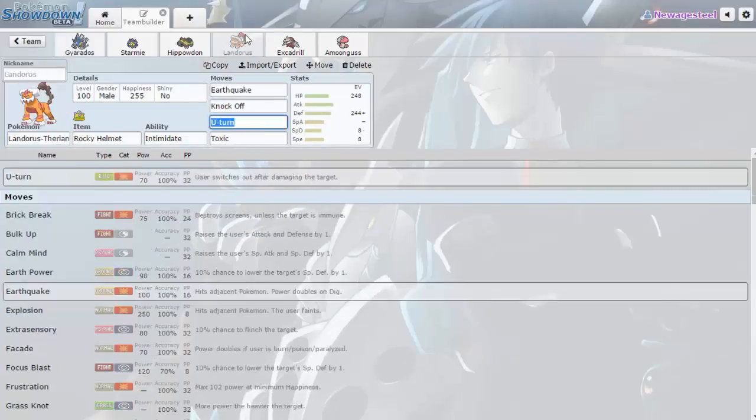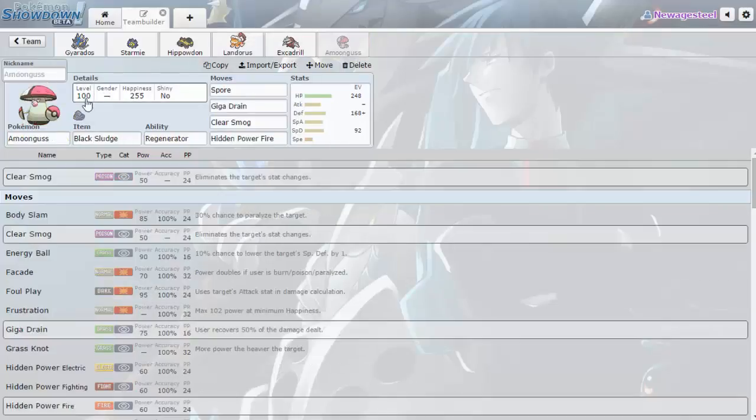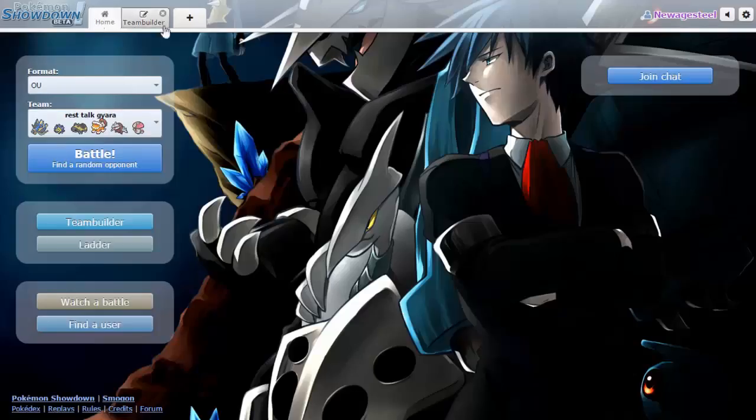Last, I wanted a decent Keldeo and Fighting type answer since my team is pretty weak to them — things like Mega Lopunny. So we have standard Amoonguss: Spore, Giga Drain, Clear Smog, HP Fire over Sludge Bomb. That's pretty much the team, so let's find a battle and demonstrate the power of Mega Gyarados.